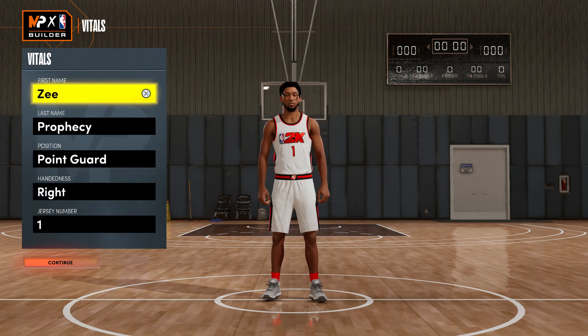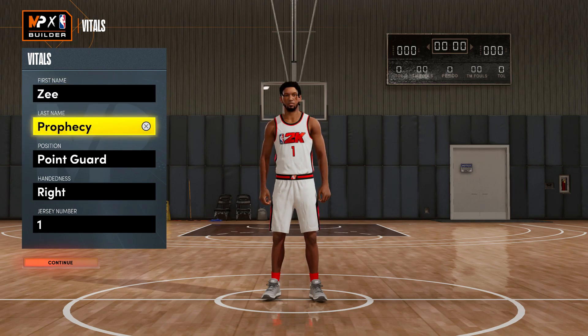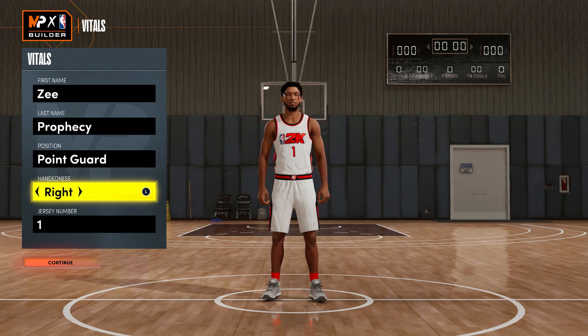In this video we're going to cover a comp point guard. I'm going to give you guys a comp guard build, and you could do multiple iterations of what you think comp is — I might do multiple videos of different builds. This is just the first one. You guys can use it as a template and reformat it to fit whatever build or style you like to play with. First name, last name entirely up to you, position is point guard, handing right or left depending on your personal preference, as well as the jersey number.